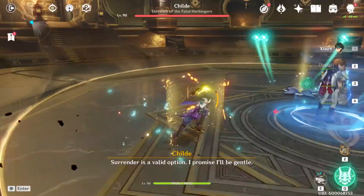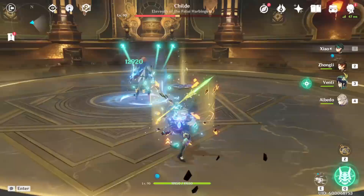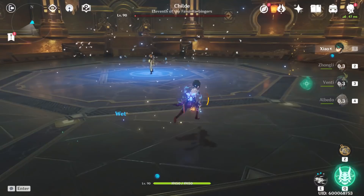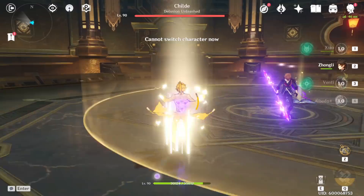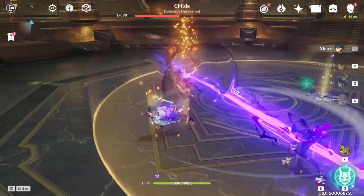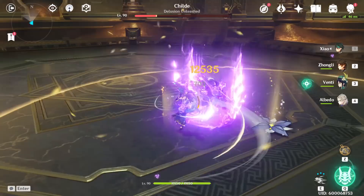As you can see — 10,000 there. It procs again. It didn't crit there, somehow. Procs right there. Break the shield again — 12,000 right there. It's just going to proc over and over. Not only does it proc repeatedly, you can drop it again to deal damage, and it's generating energy for both Albedo and Zhongli. It's a super good kit overall. A lot of people take for granted how good that transient blossom proc is. Keep in mind the transient blossom is AOE, so with a swarm of enemies he's hitting all of them.